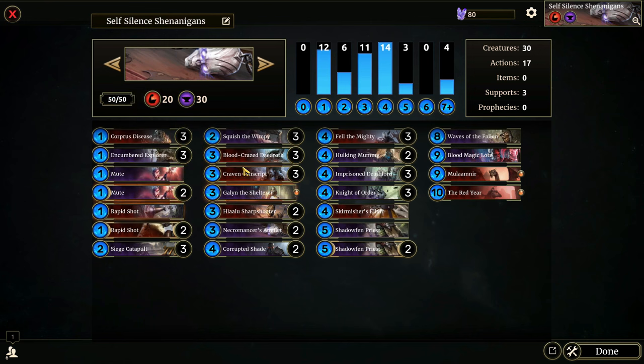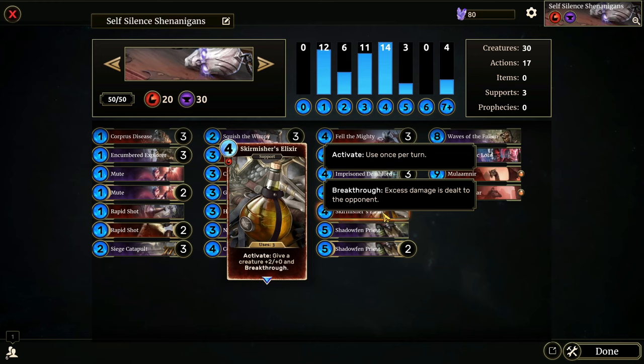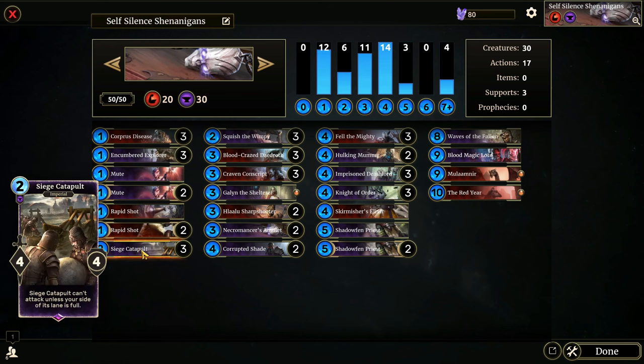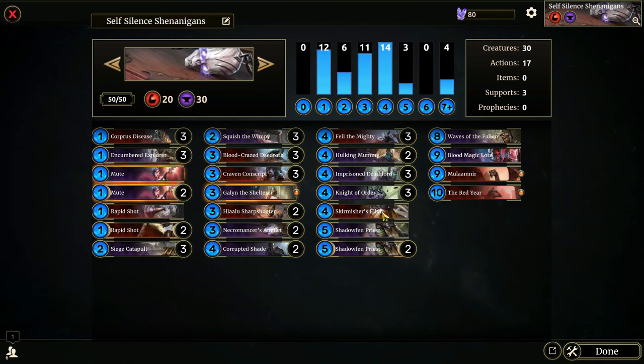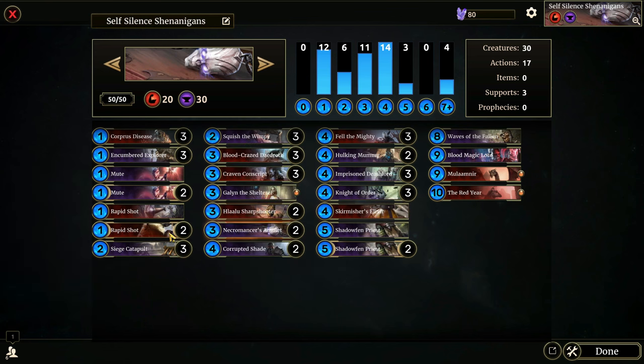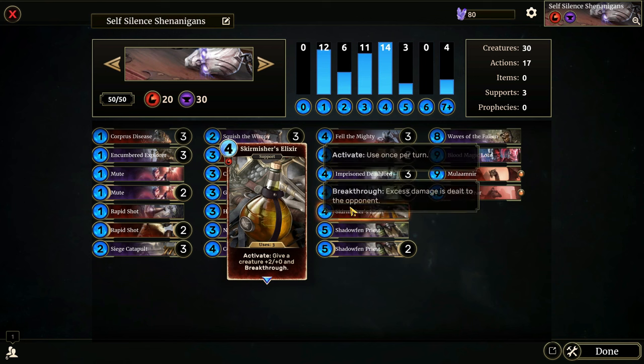Fell the Mighty is removal. Skirmisher's Elixir is really interesting — it gives a creature plus two plus zero and Breakthrough as a support, three times. It's really cool because a lot of what you're doing with this deck is sneaky. You put down a seemingly harmless Siege Catapult in a lane full of nothing, pop a Mute and a Skirmisher's Elixir on it, and now you have a six-four with Breakthrough early in the match instead of a useless four-four.